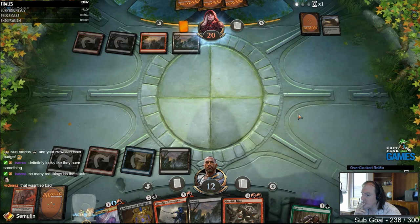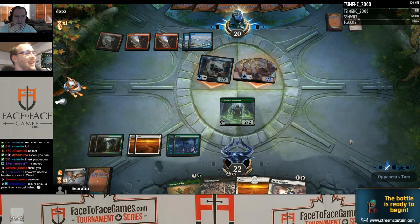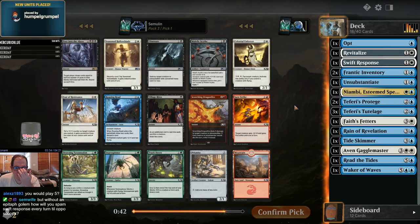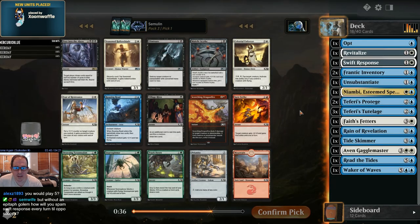If you're splashing a card, there needs to be a reason. It should be giving your deck access to something it doesn't already have, or be a bomb in its own right. It's also worth pointing out that you should only splash for cards that are good in the late game, because you're not likely to have the mana to cast your splashed cards early. Seasoned Hallowblade is an amazing two-drop, perhaps one of the best ones for limited we've seen in quite some time, but if you're never going to be able to cast it until turn seven or eight, it's not really worth trying to splash for it.